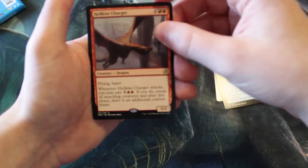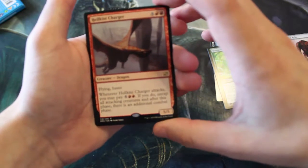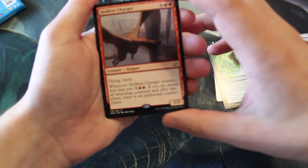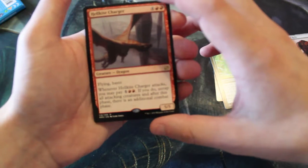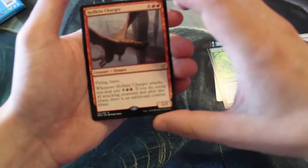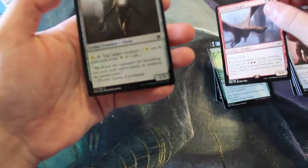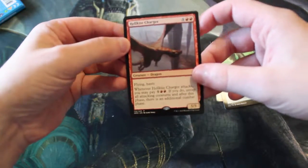Our rare is Hellkite Charger — definitely not what we wanted. It's a 5/5 flying and haste dragon for four and two red. Whenever it attacks, you may pay five and two red; if you do, untap all attacking creatures and after this phase there's an additional combat phase. Our foil is a Blinding Souleater.